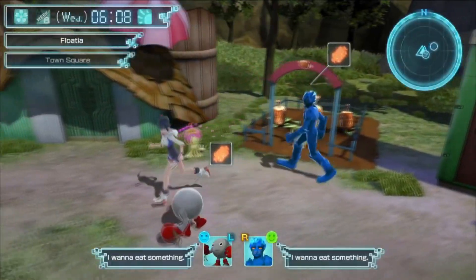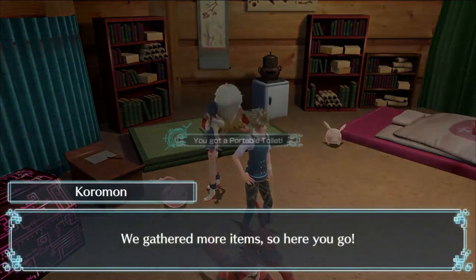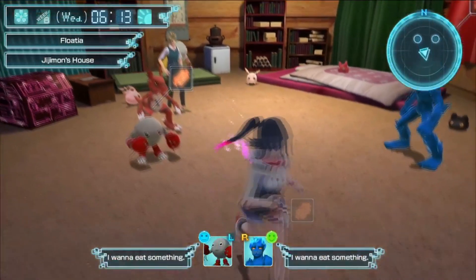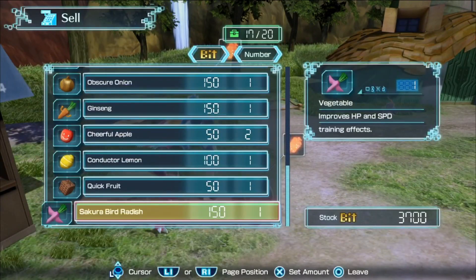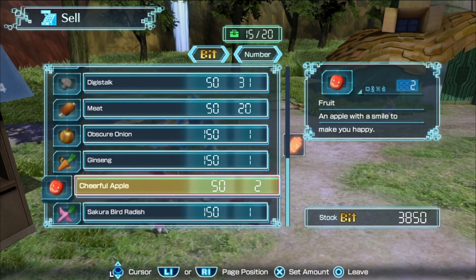We're going to be training with them after I do our dailies of collecting all the items. I do this every day, so I might as well do it — it takes no time at all. We got an autopilot, that's good. And then after this, I feed my Digimon and we do some training, and then we go on an adventure. Our dailies include selling the items we don't need, which includes the Quick Fruit, the Conductor Lemon, and the Cheerful Apples.